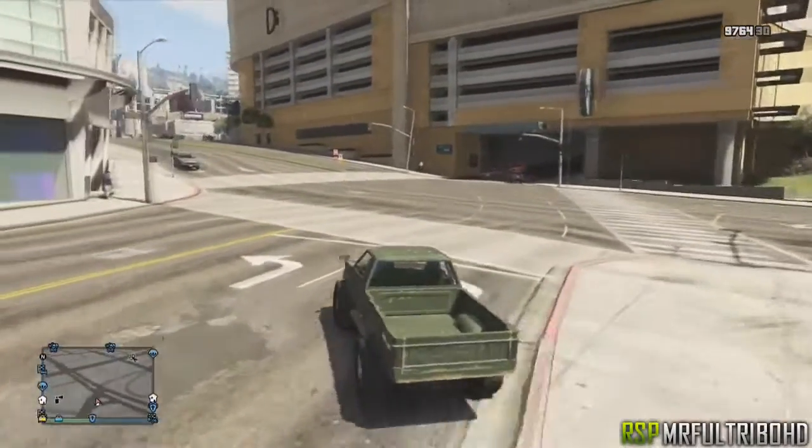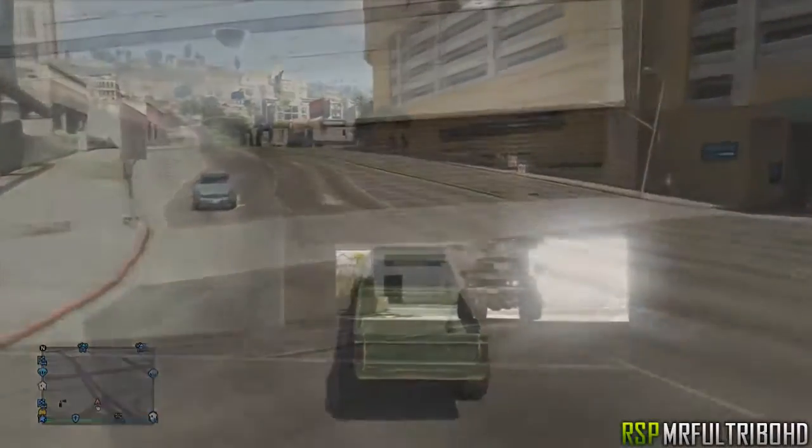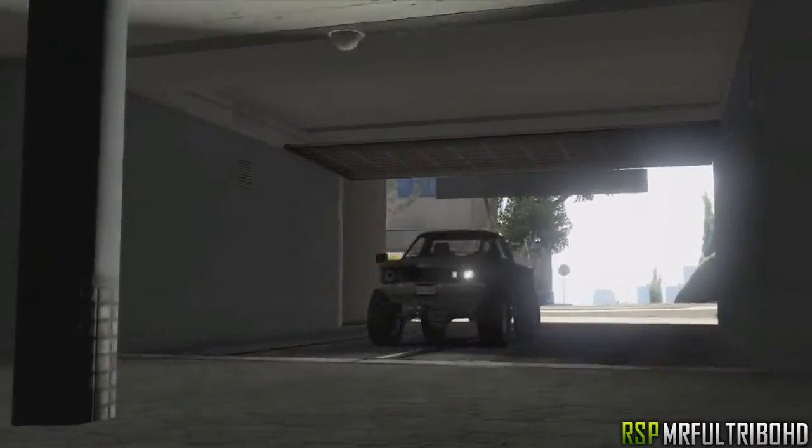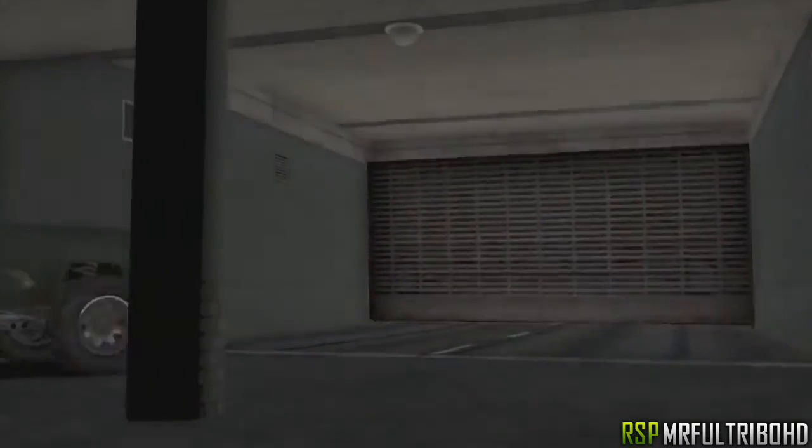When you drive back into your garage, you'll see the Rebel despawn. When it despawns, you'll see that the duplicated Centaur that you glitched is still there.